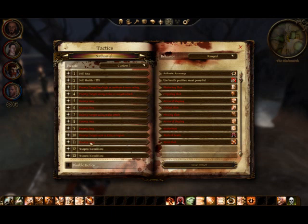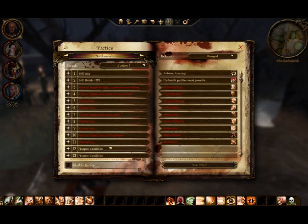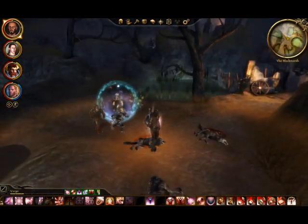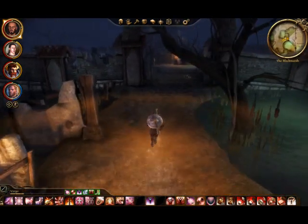You can set these tactics up to be quite complex - they are very detailed. But what effectively happens is when you're playing in real time, your party is doing the things you want it to do. They can support each other and stuff like that, so it works pretty well. There's an awful lot to the whole tactics system, so you should check that out if you haven't really dabbled in it.